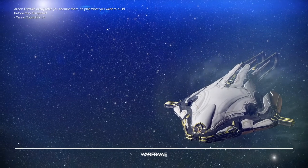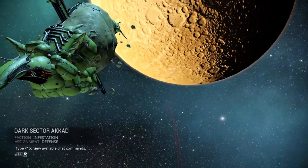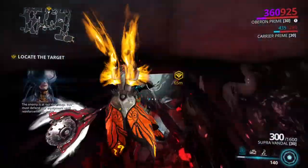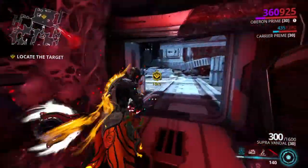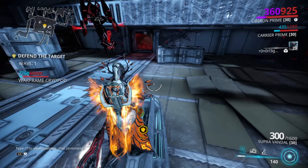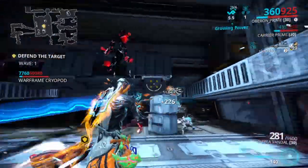You can do basically this exact same thing with the regular Oberon. So if you don't have the Prime version, don't care to get it, or it's too resource-intensive, you're still fine and can do the same thing. Especially if you've got a secondary count — like mastery rank 5 — where you want to show up people that are high rank and think that only high mastery ranks can do stuff.